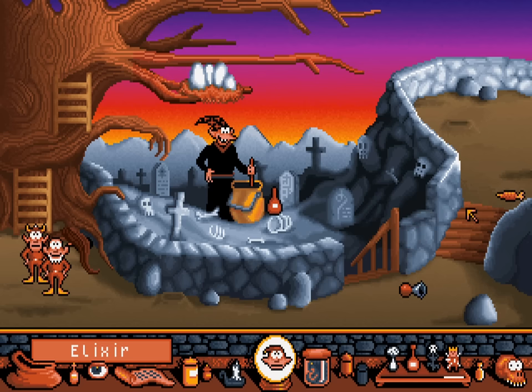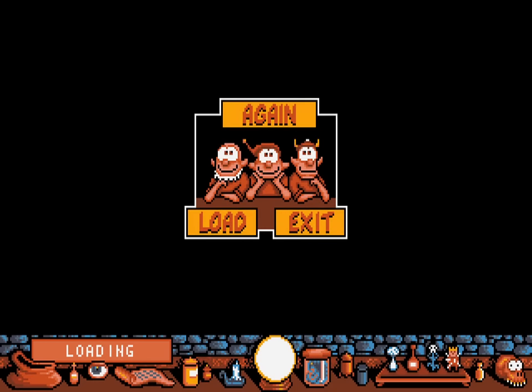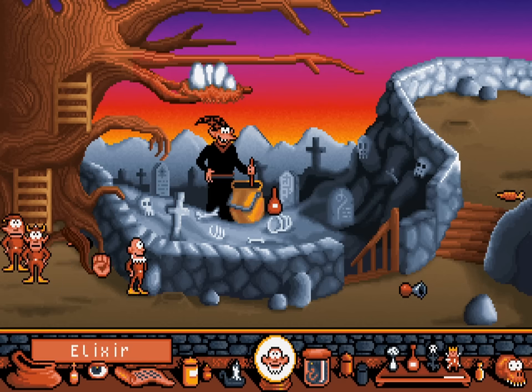Well, that was an easy puzzle. Of course, it's not gonna be quite that simple. Instead, there's something rather well-hidden here. If we move Hooter to the side a little bit, we can sort of see something poking up behind that tree root.